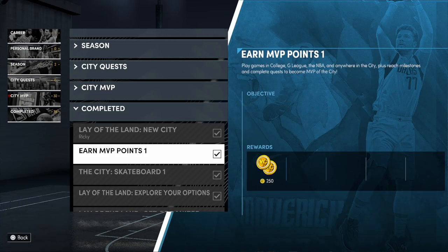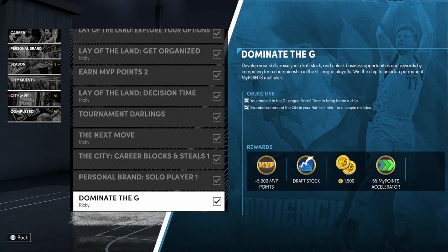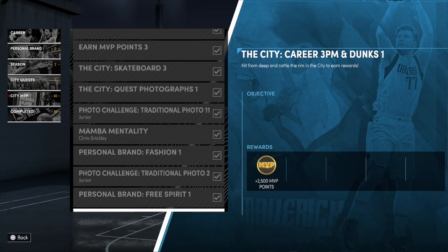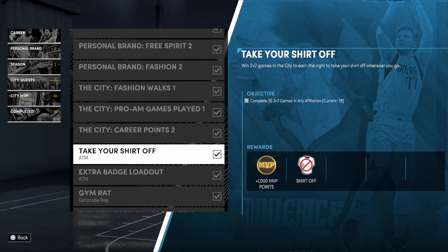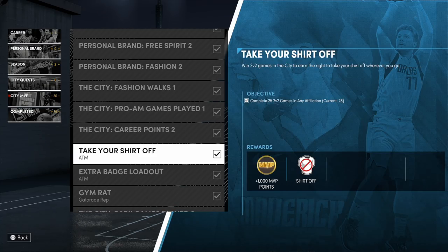Let me show you the rest of my challenges. Ricky's name is under a lot of stuff so keep scrolling down. The Extra Badge Loadout — that's the first thing I want to tell you. This was the first objective I got from ATM and I had to change my loadout 20 times in games. I was on a 23 streak, which was super easy. Now I have three badge loadouts.